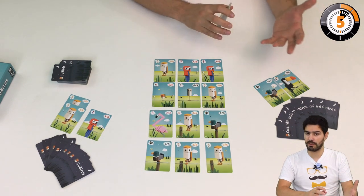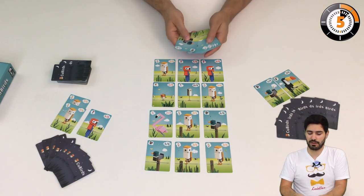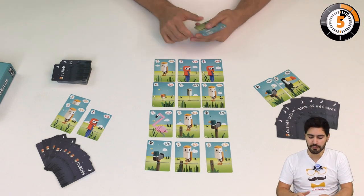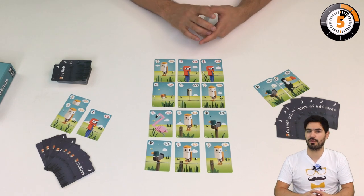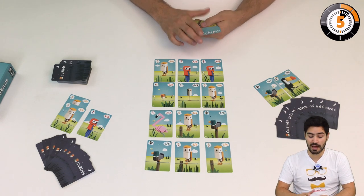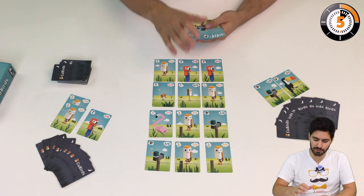We're going to play in rounds, and rounds are going to be divided into player turns. We play basically until a player has no more cards in hand, which triggers the next round. On my turn I'm going to have two actions — the first one is mandatory and the second one is optional, but it allows you to win the game, so you want to do it as often as possible. The first action, the mandatory action, is playing a bird species from my hand onto the board.